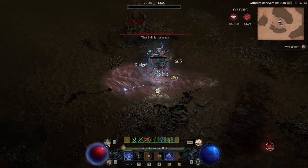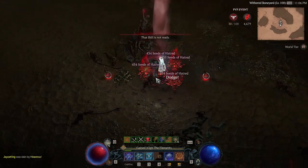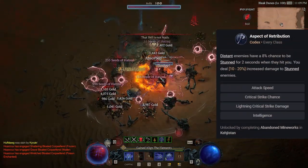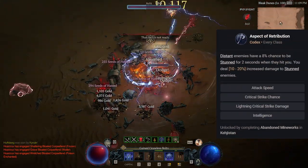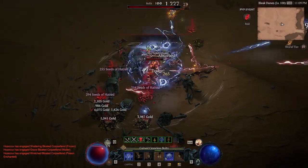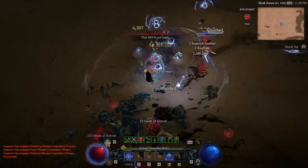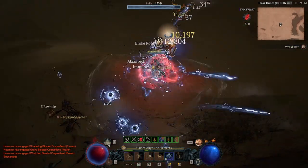You have to have those boots — we will cover them more in just a moment. Next, we're running Aspect of Retribution. Now this did get nerfed unfortunately, so now it only increases your damage done by 20% to stunned enemies instead of 40%. That is a bit of a bummer, but we have to squeeze as much damage as possible out of this build.